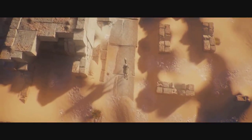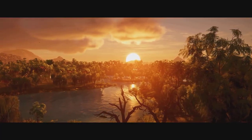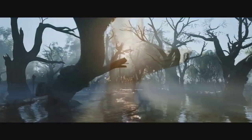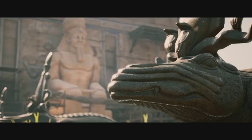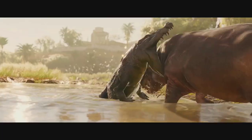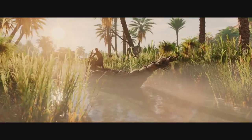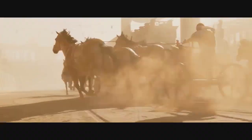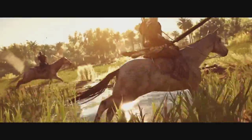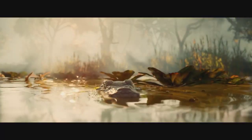Welcome to our first Assassin's Creed Origins video. Ubisoft revamped the world of Assassin's Creed — the combat, story, weapon and gear system, and the open world are totally different, and this time we're going to Egypt. As we all know, Africa has about the most diverse and coolest wildlife on the planet, and Ubisoft has implemented a whole new ecosystem. Let's take a look at the different animals you can encounter in the game and how they interact with you and each other.